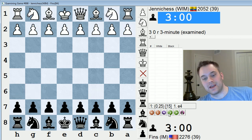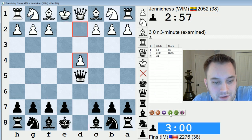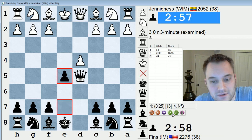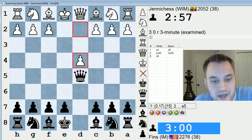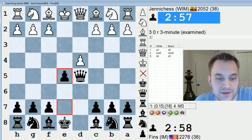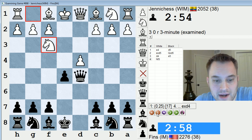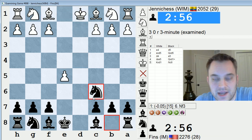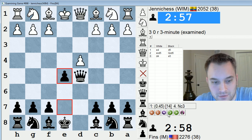Almost gave me a heart attack at the end. So this d4 line I don't think is very good against the Scandi. Like, e5 is a good way to meet it. Black can also play knight c6 if they want. But e5 is an equalizer. And there's a line, if they take on e5, you can trade queens and then play knight c6 and just gambit a pawn temporarily - and this is also very good for black. I would recommend it.